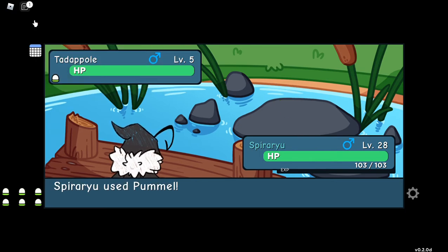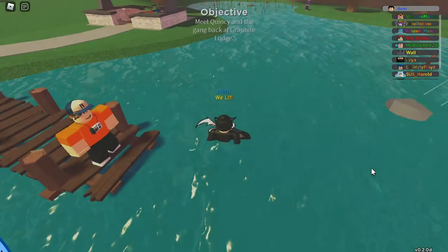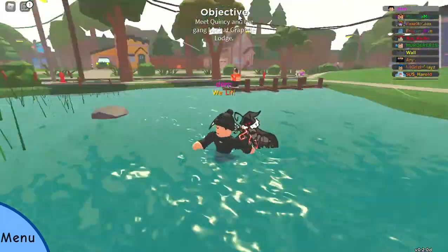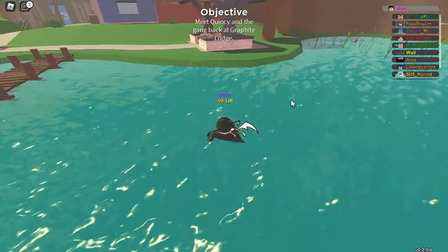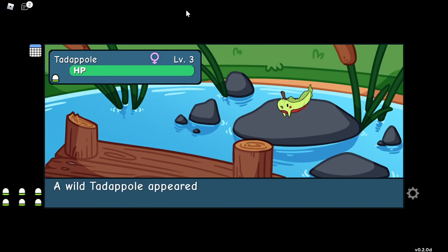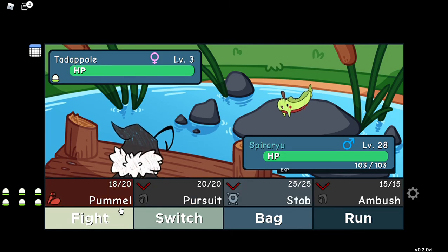Hello! I'm going to show you how to get easy misprints in Doodle World — I think nobody found this before. First, just go to Lakewood Town and grind the tadpoles. It's the most common in this town.